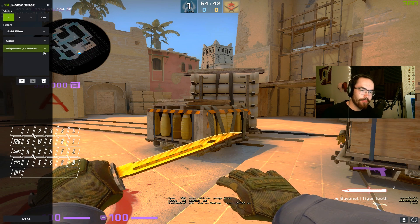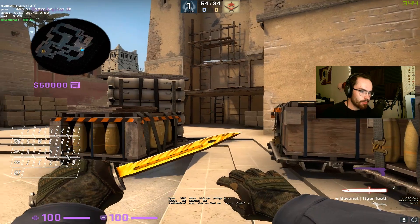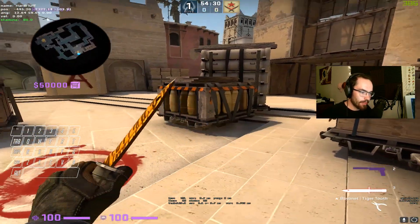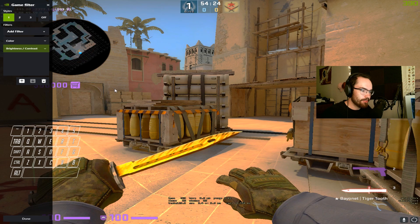I have these paired with Vibrance GUI, which I'll also show you in a second. So this is how it looks without them — it's pretty dark. I have the vibrance turned down a bit and my brightness actually turned up in-game. Now with them on, as you can see, everything gets a bit more vibrant.